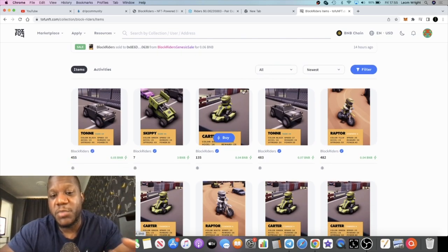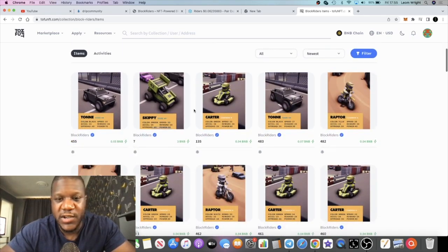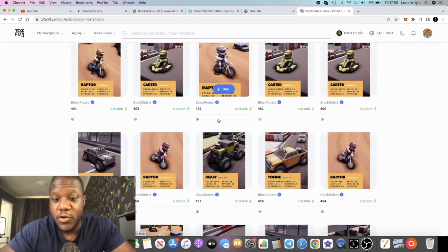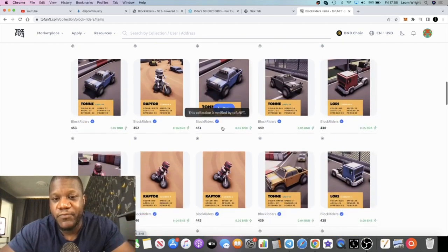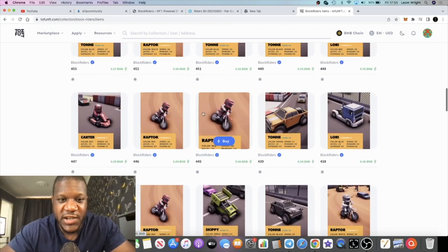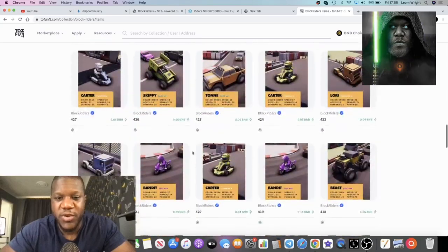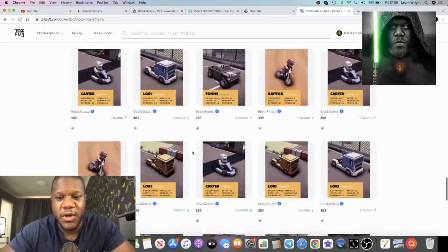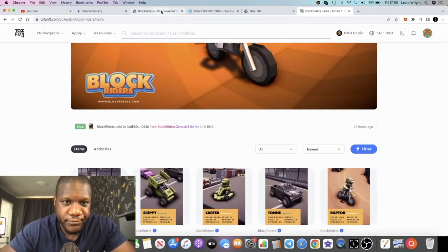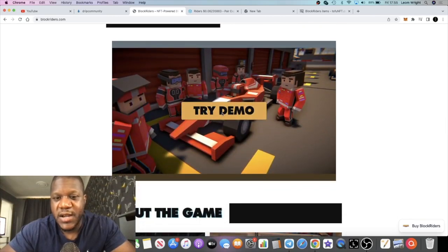Tofunft.com is sort of like OpenSea but for the Binance Smart Chain. You can see the various trucks, vehicles, cars, and go-karts. Obviously these can be used to race in the game and earn the Block Riders token. You can see the various prices — these are people trying to resell them on the market. They probably picked these up in the genesis sale and are now trying to flip them.